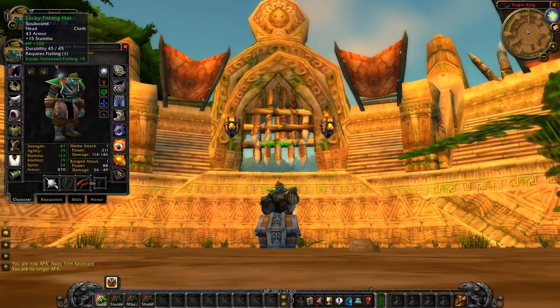Starting off with the head slot, we have the Lucky Fishing Hat, obtained from the Fishing Extravaganza in Stranglethorn Vale. This doesn't come out until Phase Four. So if you're watching this in Phase Two, you're going to be getting the Green Tinted Goggles from Engineering as your alternative until you can get the Lucky Fishing Hat.